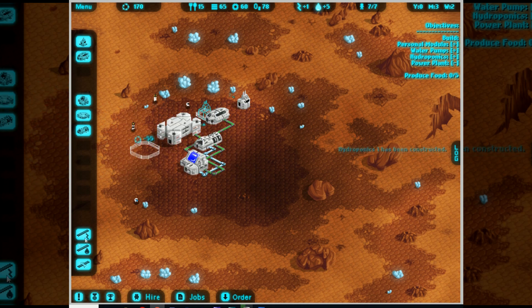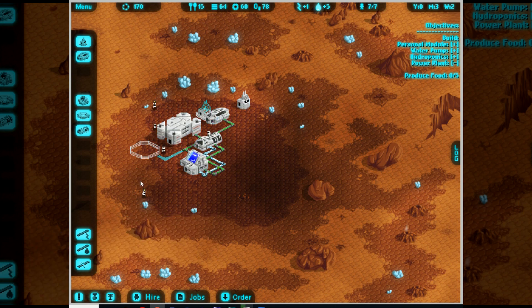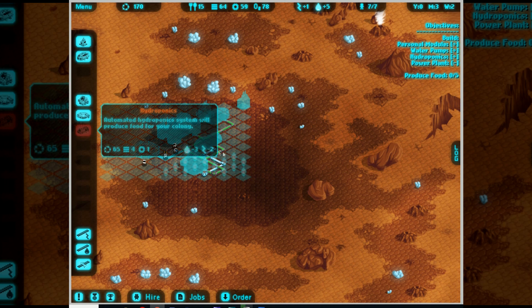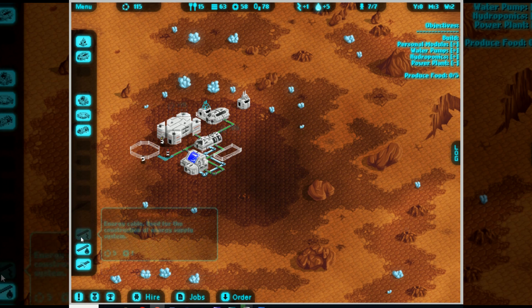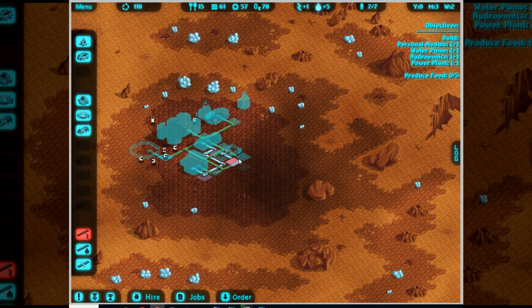Okay, there. And hook it up to this. So this is the start - first mission - it gives me plenty of materials for the most part. That's the power plant, and with the power plant and my excellent supply of water, I can go ahead and build an additional hydroponics, which I will place there right here just for convenience and to reduce the amount of cable I need to lay.